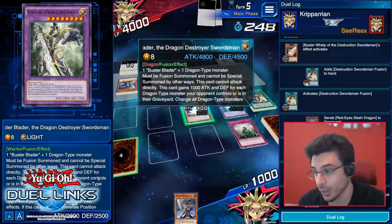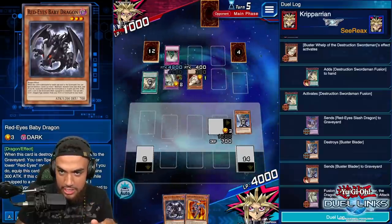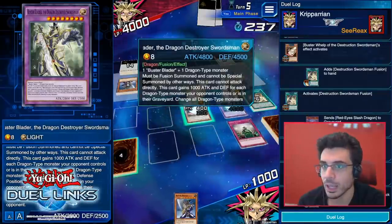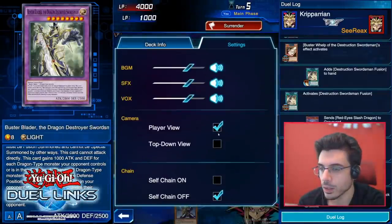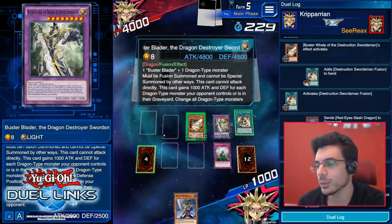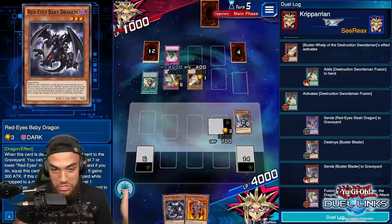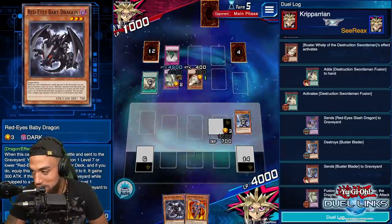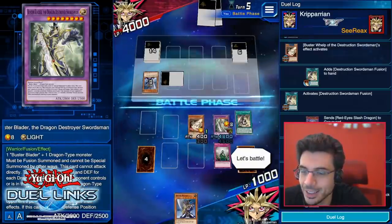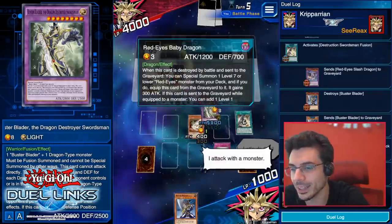4800 attack. Let me read the card — this card cannot attack directly, and it gains 1000 attack and defense for each dragon-type monster your opponent controls or has in the graveyard. That's why being dragon-type is so important. If you click the three-bar menu next to your main phase, you can change your view — player view or top-down. Go ahead and attack my face-down card and watch what happens. It's piercing damage — oh man!